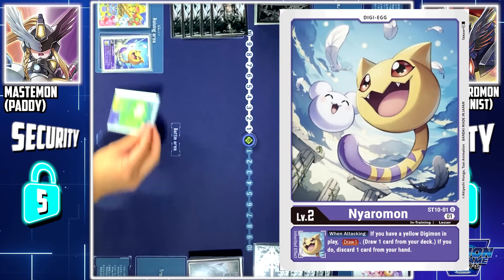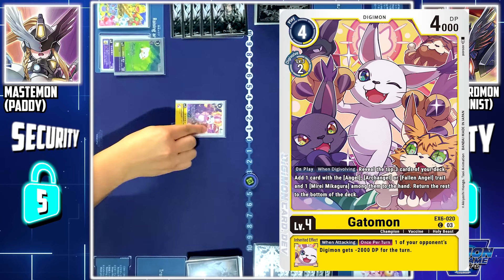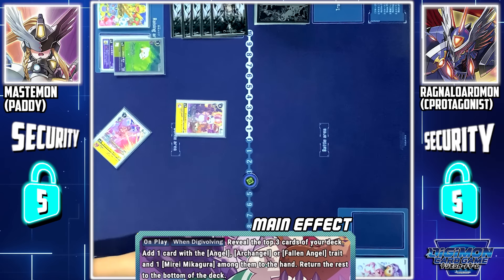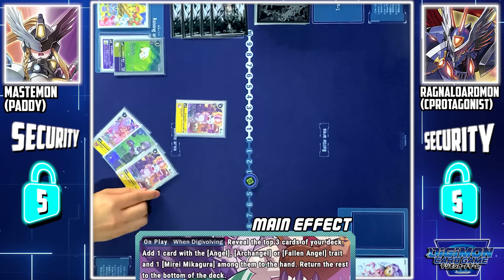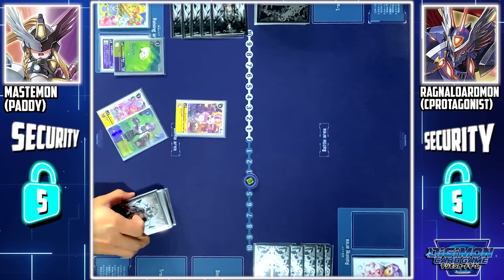I'll digibuff Nyarumon into Plotmon. I'll play 4 memory to play Tailmon. Tailmon skill when played: I look at the top 3 cards of my deck. Among them, I can add 1 card with the Angel, top Angel, or follow Angel trait, and 1 Tamer to my hand. I'll add Angel Momon and the Tamer, and the last card is sent to the bottom of my deck.